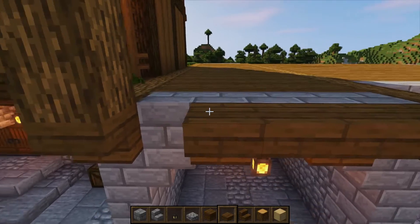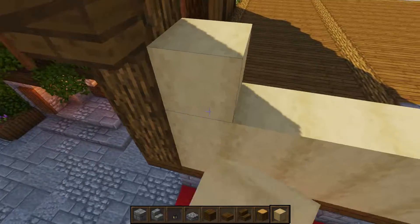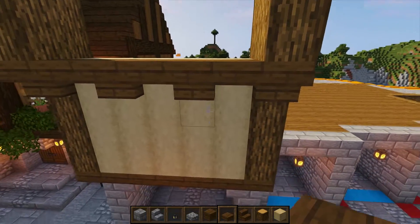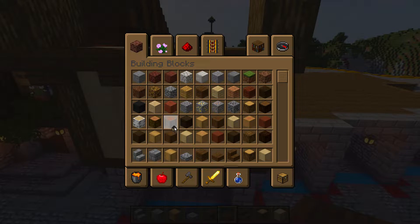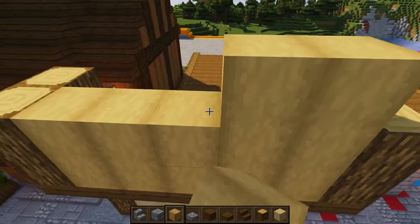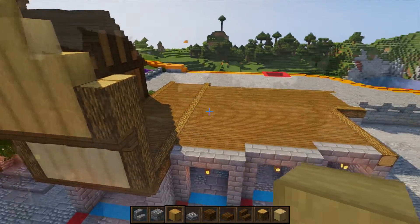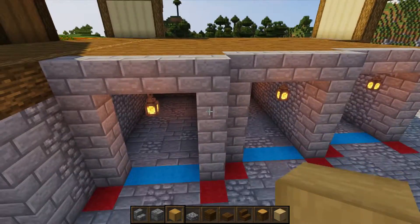Get your spruce slab and place one, two, three. Then with stripped birch wood, fill in four layers. Add spruce stairs leaving a one-block gap between them and a slab in between. Then get stripped oak wood and on the very top place three rows of five, then three in the center and one on top. Repeat this pattern on the other side and the back.